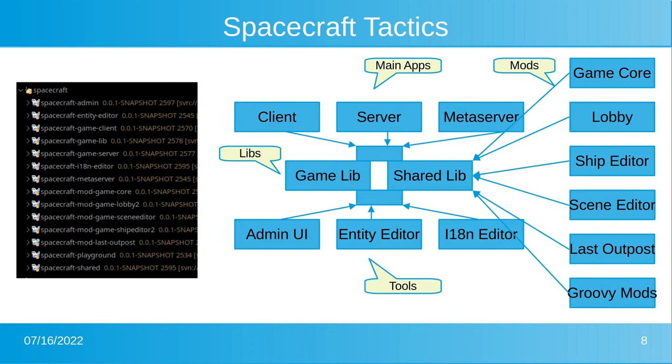Here's a more formal view of all the components. We have the main applications: the client, the server, and the meta server. We have various tools like the admin UI, entity editor, and internationalization editor. These share code through a game lib — the private part of shared implementations — and a shared lib, which is part of the SDK. Notably, game core, lobby, and ship editor — the core business logic parts — are actually implemented as mods. This ensures the mod interface is truly capable.